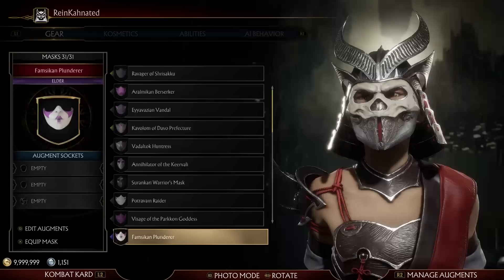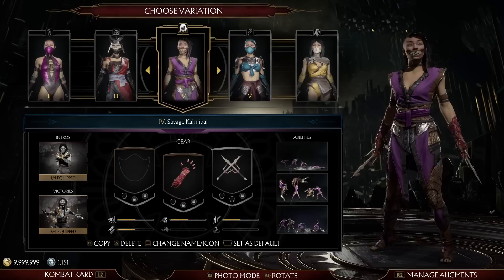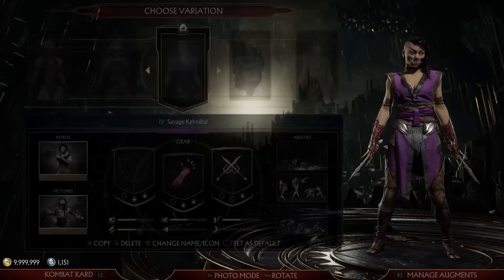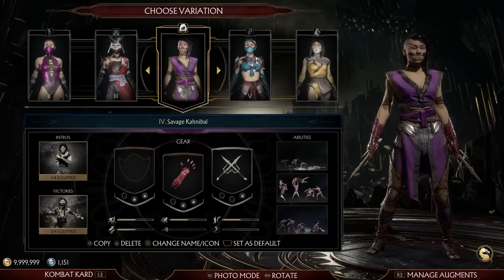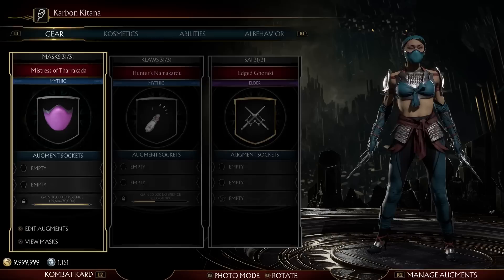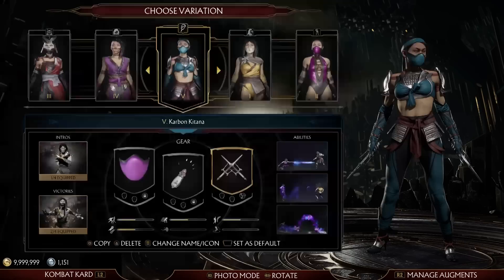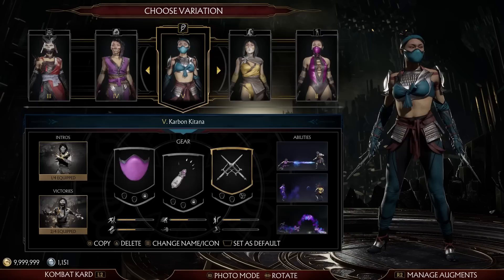Reincarnated — obviously a Shao Kahn-themed one. I gave her this mask because I really like it; it goes well with Shao Kahn's face mask and hides the teeth when Mileena stops moving. Savage Carnival — you can tell from the flesh on the hands and the outfit; this is her as more of a savage. Her intros and stuff are more focused on that, like she's already eating someone. Carbon Kitana — obviously the Kitana-themed one, where her intros are trying to pretend to be Kitana. She's got the one where she takes the mask off — that's the only one she has. The name Carbon Kitana came from Crash of the Titans where player two was Carbon Crash, a recolor of Crash.